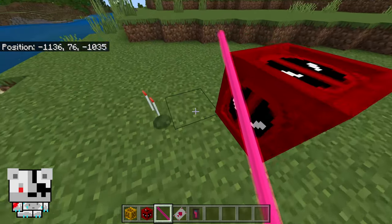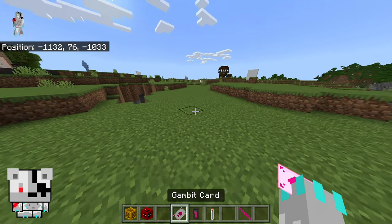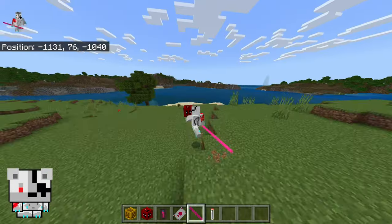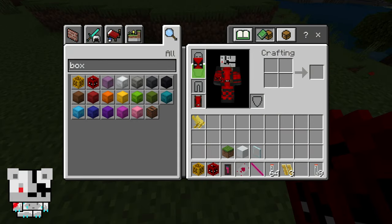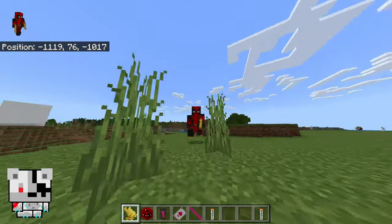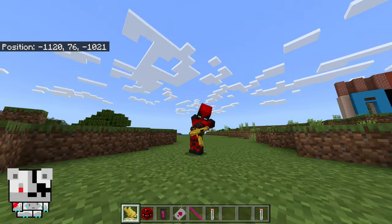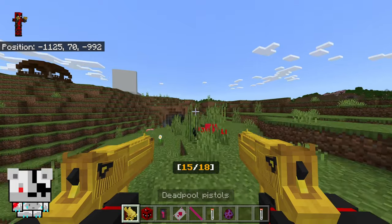The X-Men box dropped the powers — we got the Gambit powers! We got the mask and the Deadpool box eventually dropped too. This time we got the double pistols — look at that animation. Yeah, Sentinel!